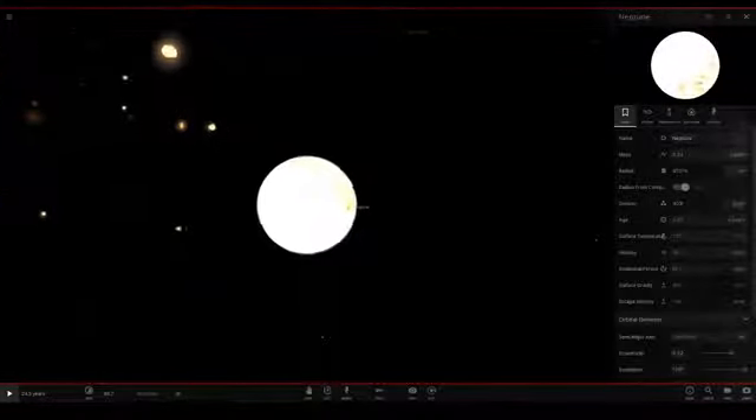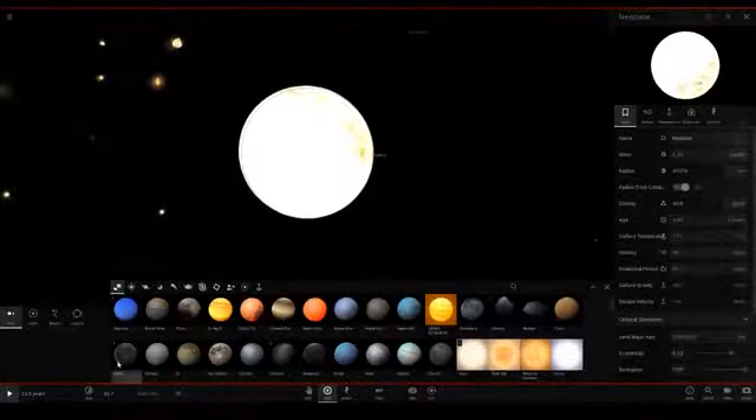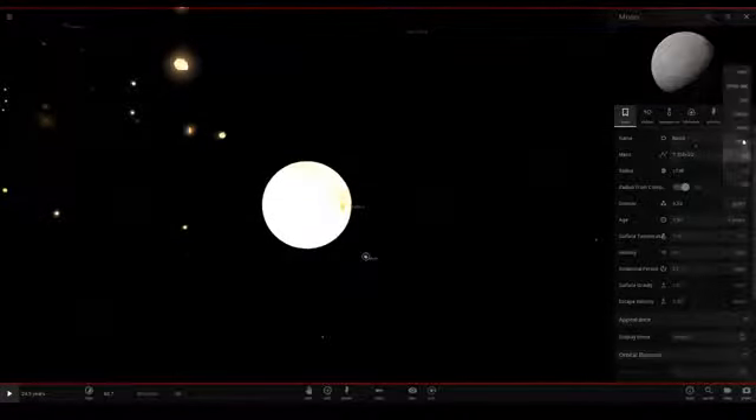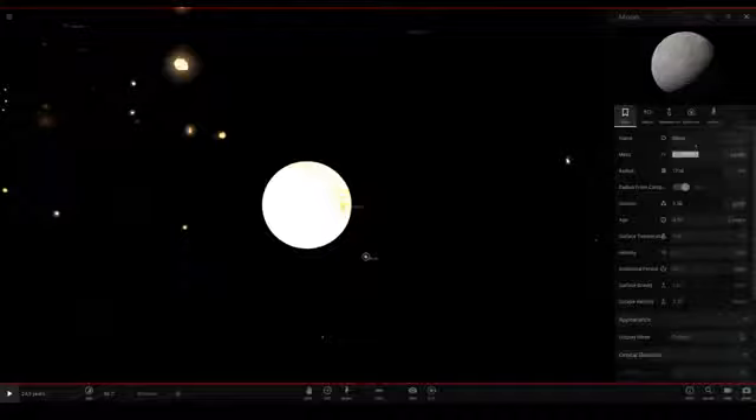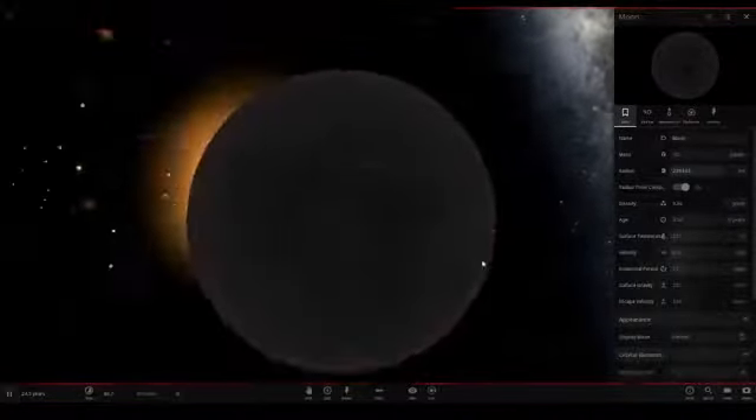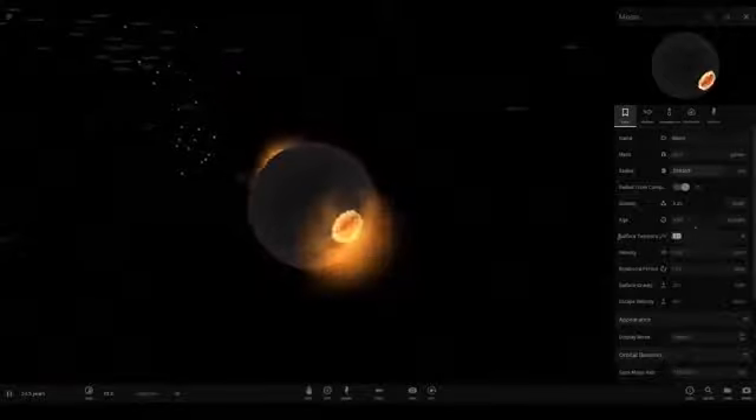I think it's because Neptune has more mass — even though the moon is larger, Neptune still has more mass. So let's just go to the mass quickly and turn this to 100 Jupiters. There we go — we've got a star. Pretend none of that happened — now we have a nice new star.